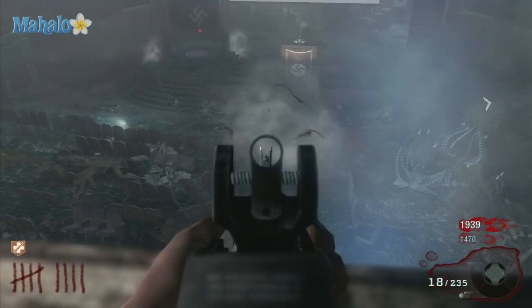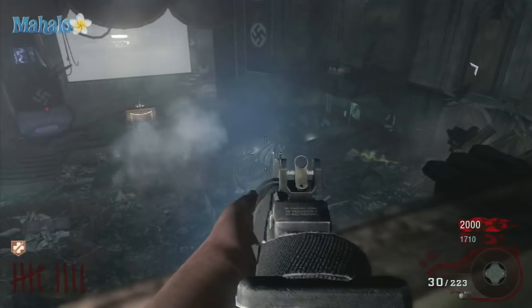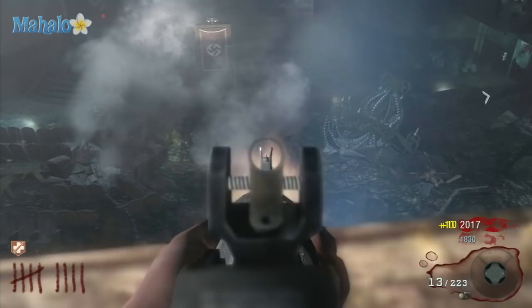Now, part of zombies is actually luck — getting the really good items from the random box. The key is just racking up as many points as you can so that hopefully one of the times you use it, you will get lucky and get the ray gun or the thunder gun.